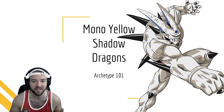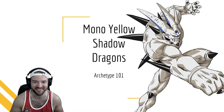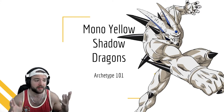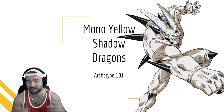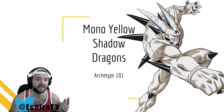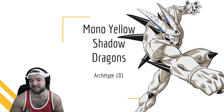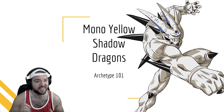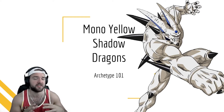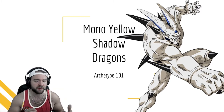Hey everybody, welcome back to another Archetype 101. It's been a minute since I've actually made videos - obviously with everything that's happened in the world it's made it kind of difficult to stay motivated. Regardless, we're getting a whole new base set and with the base set comes a slew of new archetypes. For the week leading up to the official release of Set 10 Unison Warrior, we're going to go through Mono Yellow Shenron. Quick reminder: this isn't a deck list, this isn't how you should go about building your deck - this is just going through the 101 of what the archetype is all about.